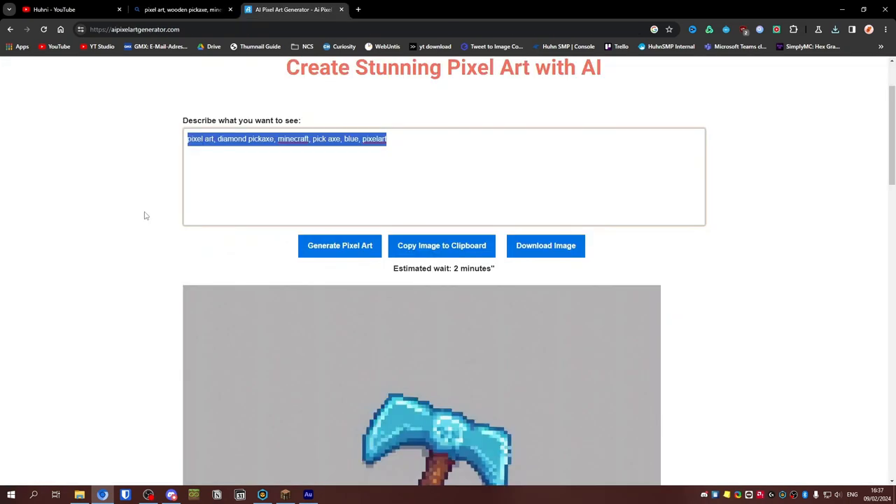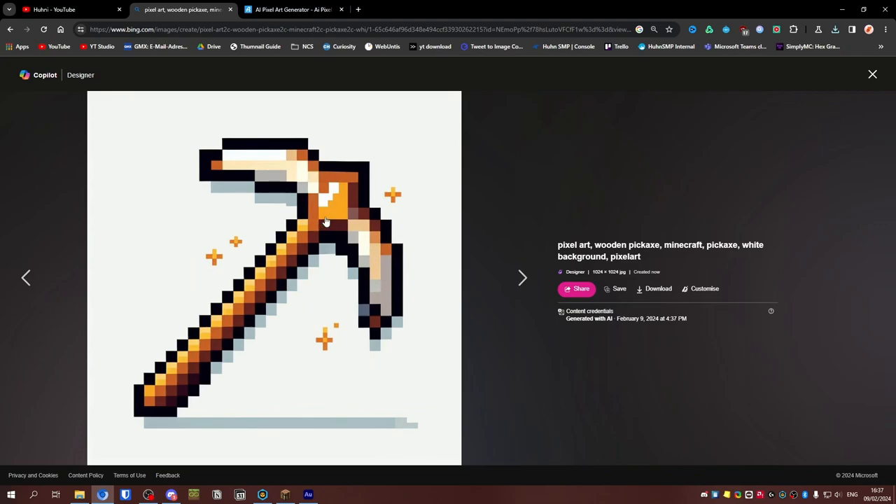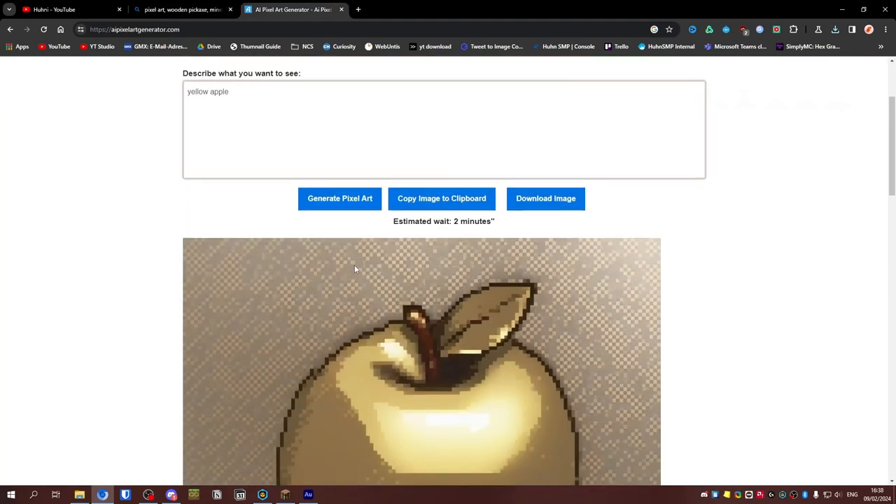Come on, you have to at least be able to do a golden apple. Surely that's gonna work. That is not a wooden pickaxe. This actually may be... yeah, sure. Okay, that is a golden apple, I guess.